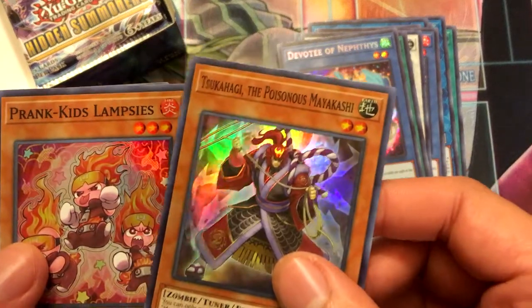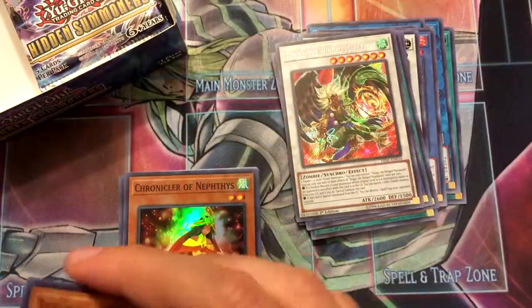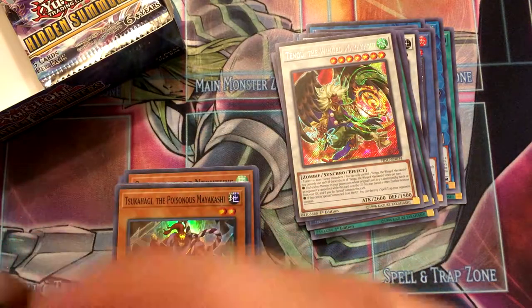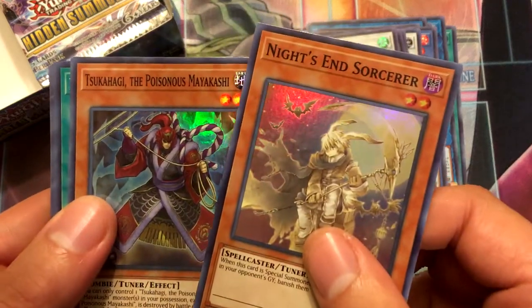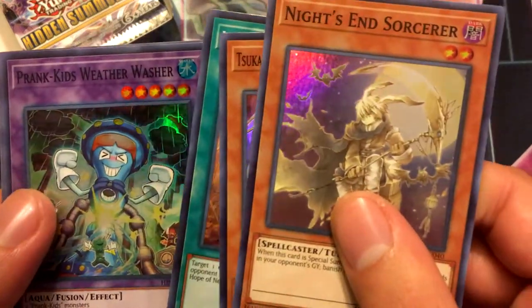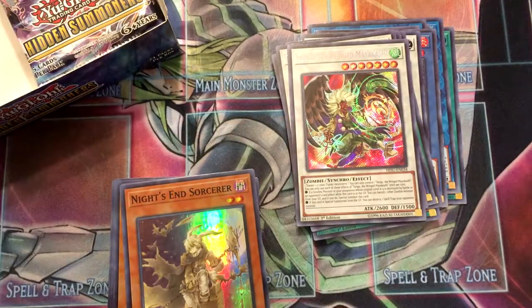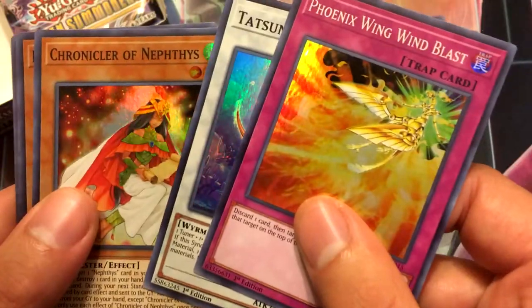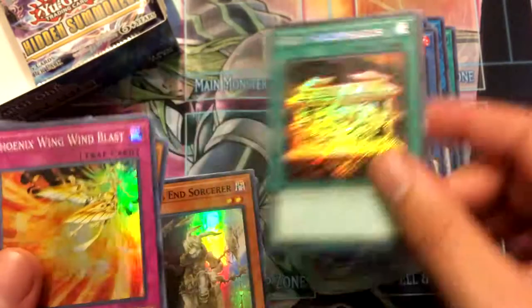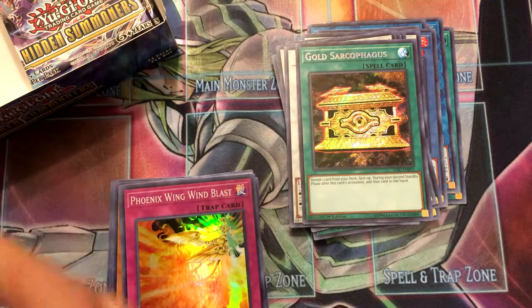Pack thirteen: Sukahagi the Poisonous Mayakashi, Prank Kids Lampsies, Prank Kids Bow Wow Bark, Prank Kids Plan, and Tengu the Wing Mayakashi. Pack fourteen: Nayan's Sorcerer, Sukahagi, Last Hope of Nephes, Prank Kids Weather Washer, and another Tengu the Wing Mayakashi. Pack fifteen: Phoenix Wing Wind Blast, Tatsunoku, Chronicler of Nephes, Defender of Nephes, and Golden Sarcophagus. This is gonna be sad when I get no Manjus and that was the only Rivalry and Gozen Match I get.